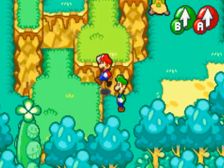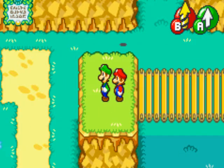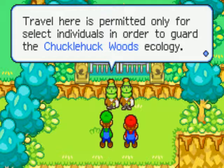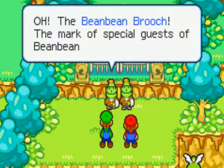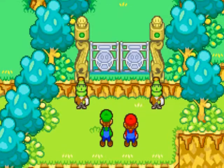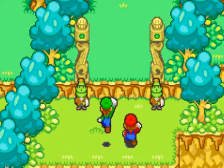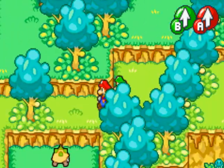We are going to Chateau de Chucklehuck. Travel here is permitted only for select individuals in order to guard the Chuckola Reserve and the Chucklehuck ecology. The guard sees the Bean Bean Brooch — the mark of special guests of Bean Bean Castle — and permits us to enter. We hope you'll enjoy the taste of Chuckola Cola, which is a blatant ripoff of Coca-Cola.